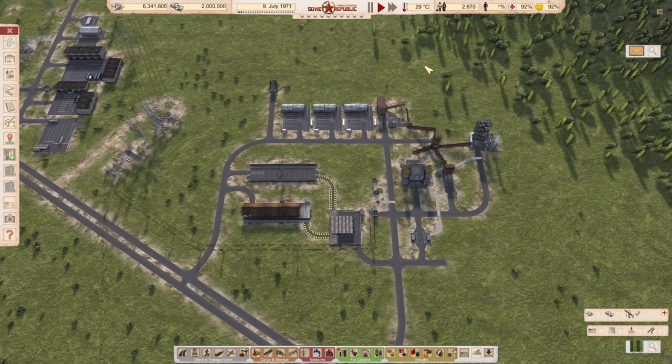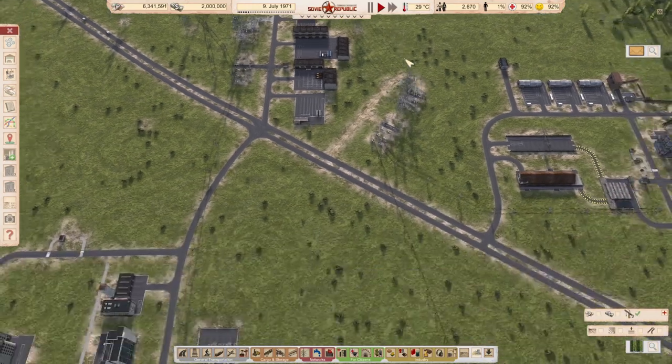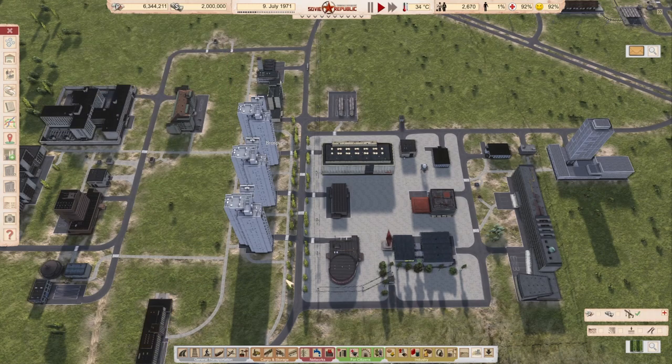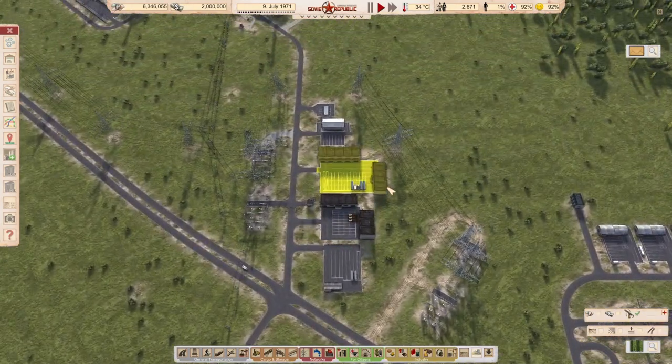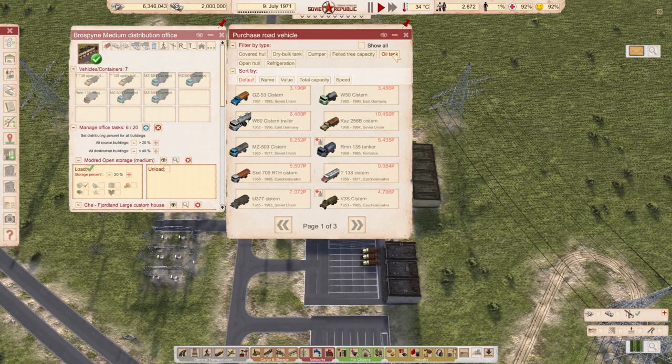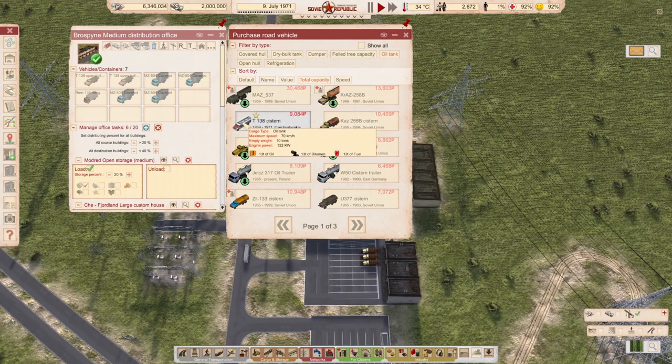First, the last episode we concluded with delivering food and clothes to our shopping center and our prison, but we are not delivering fuel — we're still auto-buying and auto-importing fuel. I wanted to address that, so we are going to buy an oil tank. Sorting on total capacity, the vanilla one at 70 km/h is fine. For 30 tons of oil, let's buy two.